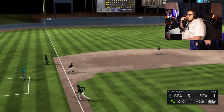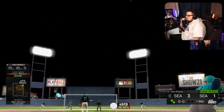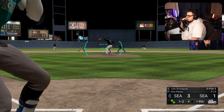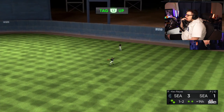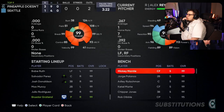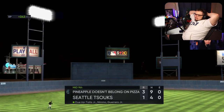First pitch swinging at a hanging 12-6 — I like it. Inside fastball. If someone throws two breaking balls out of the zone to you like that, that's likely setting up for them to come back in the zone with a fastball. That was definitely a typical thing his opponent went to there. Poor Clutch.